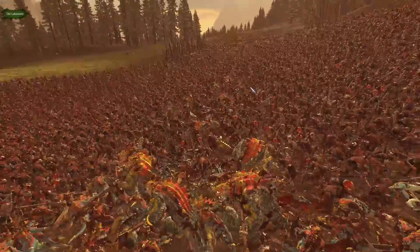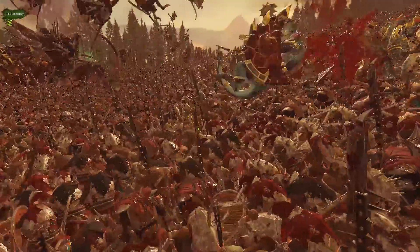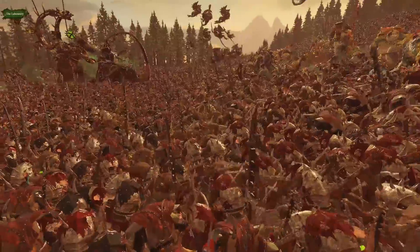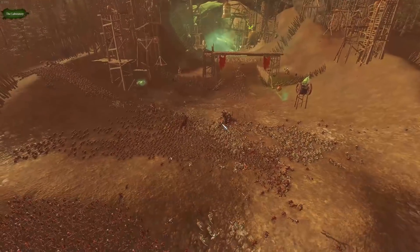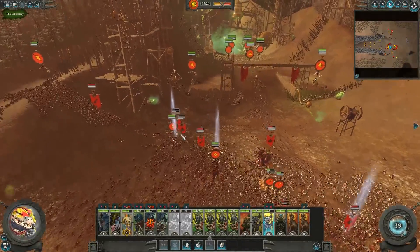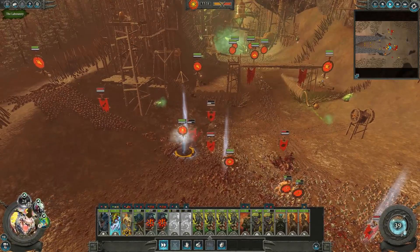Just these battlefields where the entire thing is covered with bodies and entities is always so amazing. Look at that left flank - this is a sheer wave of Skaven. The Croxigors are sending Skaven flying. I did tick gravity up just a little bit - nothing too crazy but it's definitely up a bit more than usual. That goddamn Doom Wheel is back.